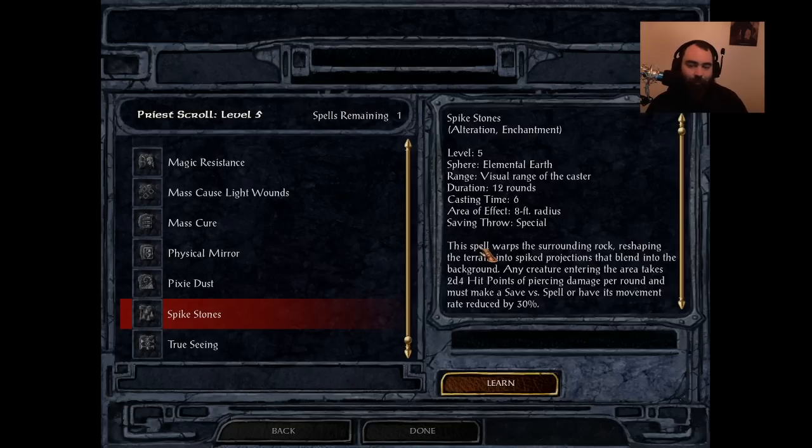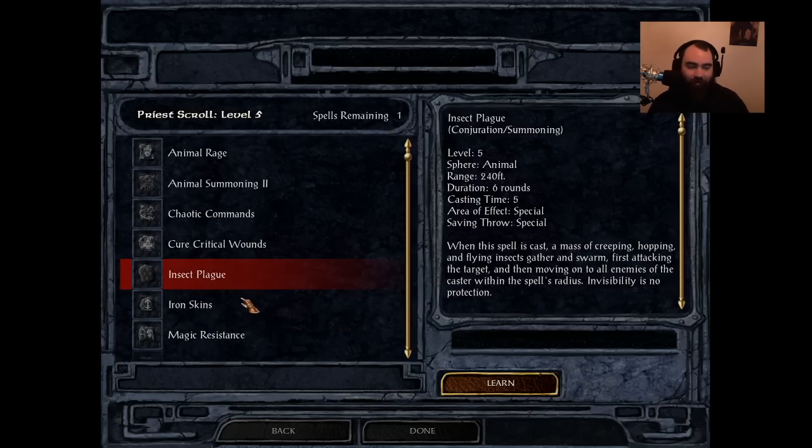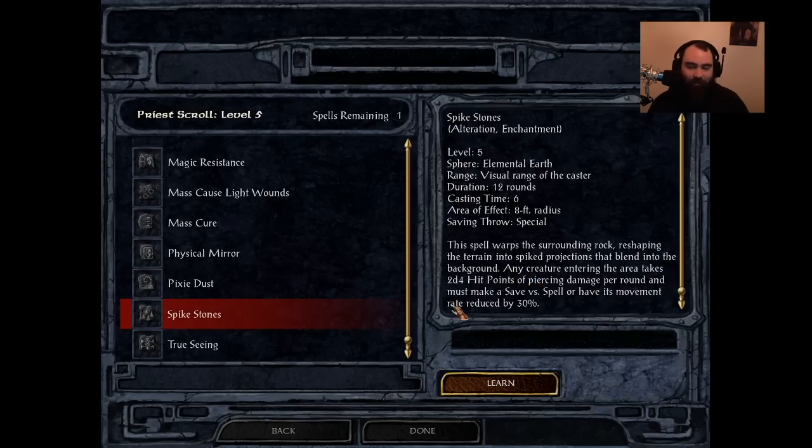Up next is Spike Stones — an Icewind Dale spell. Duration of 12 rounds, cast time of 6, 8-foot radius. It makes a certain area where anyone walking into it takes 2d4 piercing damage per round, and they must save versus spells or have their movement rate reduced by 30%. The level 3 version does the same damage at a lower spell level. And this hits everyone in your party too. If you want to do AoE damage as a druid or shaman at level 5, use Insect Plague — don't waste your time with Spike Stones. The movement rate reduction is fairly nice, but it's better to use Flail of Ages or hit them with Slow.